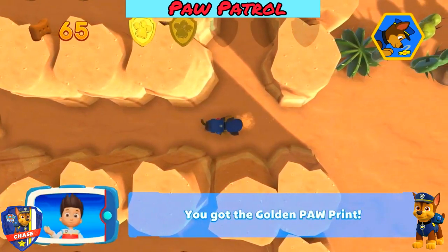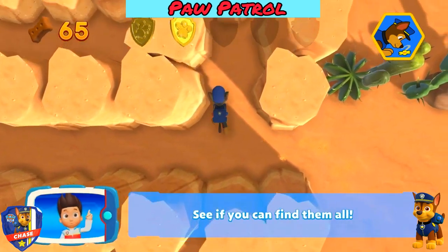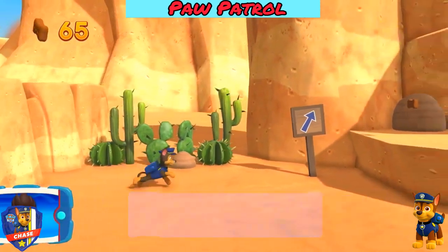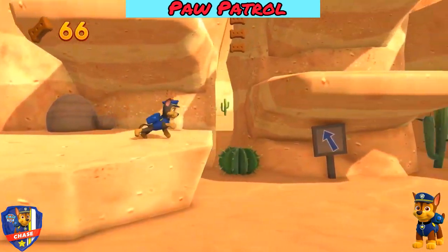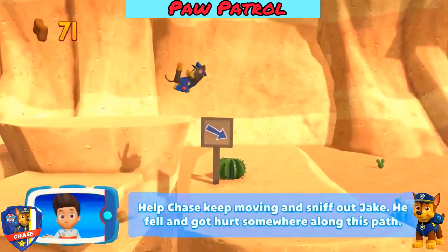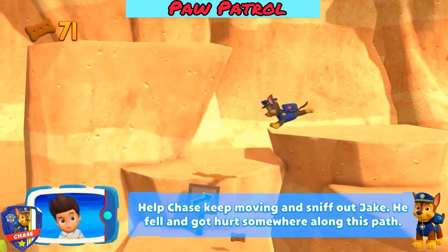You've got the golden paw print - see if you can find them all! That's great! Help Chase keep moving and sniff out Jake. He fell and got hurt somewhere along this path.